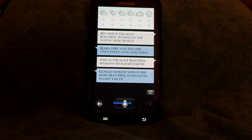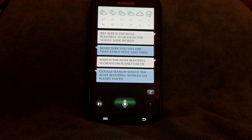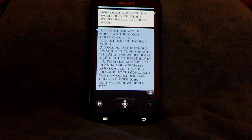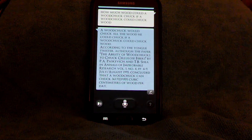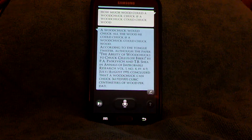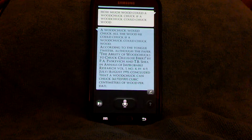Hi Galaxy. How much wood could a woodchuck chuck if a woodchuck could chuck wood? According to the tongue twister — although the paper on the ability of woodchucks to tuck cellulose fibers by Pia Paz, Kebich, and T.B. Shea, Annals of Improbable Research, volume 1, number 4, pp. 49, July/August 1995 — concluded the woodchuck could chuck 361.9237001 cubic centimeters of wood per day.